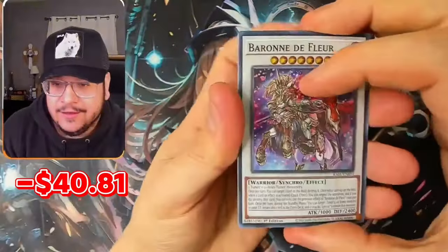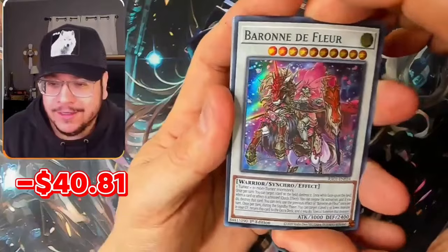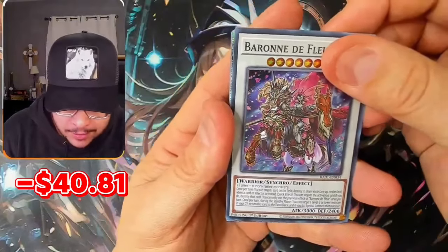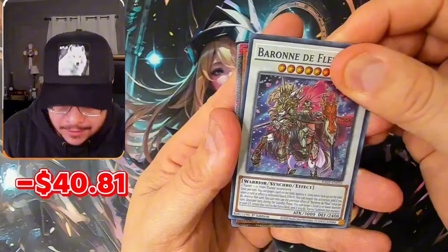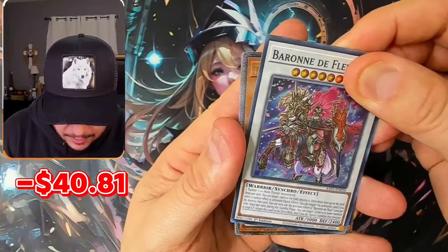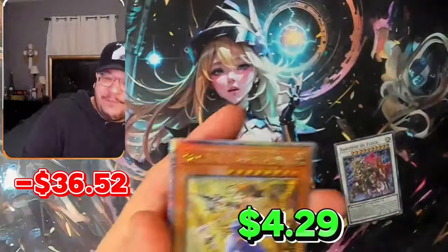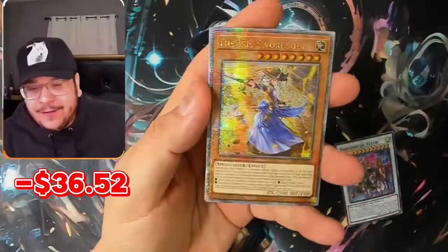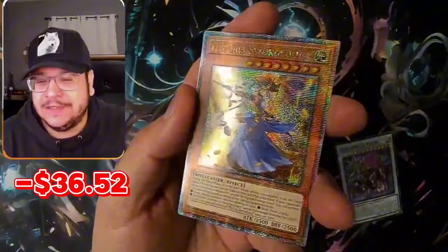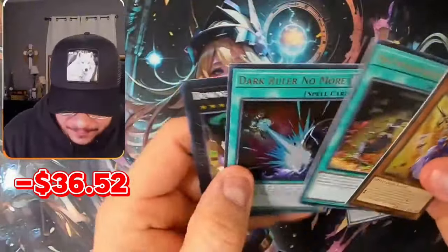Come on, let's get two Quarter Century Secrets — come on, pack magic! I pulled this lady like 14 times already — oh man. You know, I can't complain man, it's a Quarter Century Secret, it's a beautiful card regardless. I'll take it man — last pack magic!